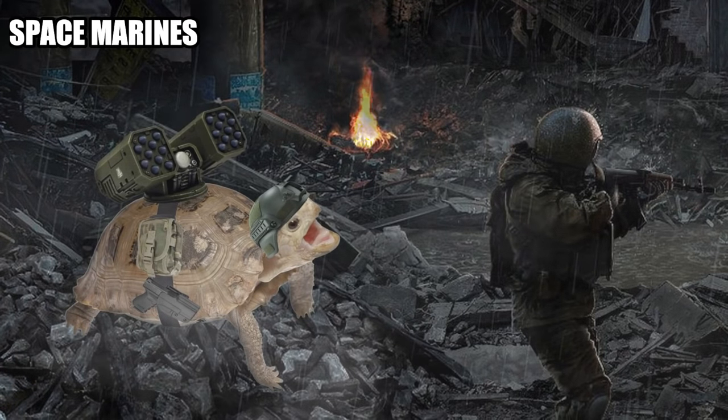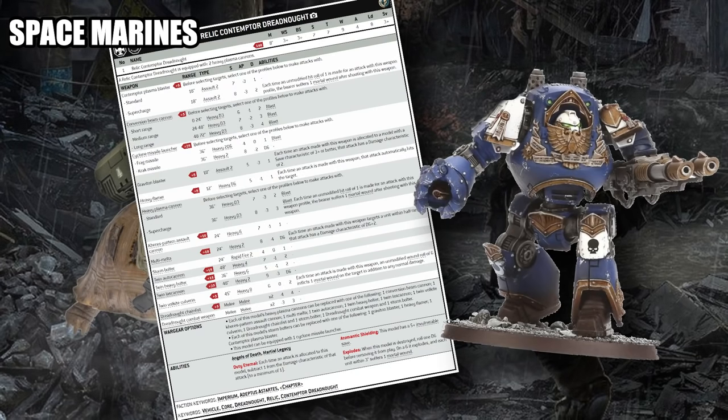Now let's continue talking about Dreadnoughts by moving to Space Marines. I don't think anyone is going to be surprised — we're basically becoming the Relic Contemptor Dreadnought channel over here at Tactical Tortoise. The Relic Contemptor is one of the most efficient ranged platforms in all of 40K, and certainly in Space Marines. Being able to mount two twin Volkite Culverins for a total of 16 strength-6 two-damage shots with the potential to deal mortal wounds on wound rolls of six, plus two missile launcher shots, all for 150 or 175 points — the Relic Contemptor Dreadnought is super powerful.